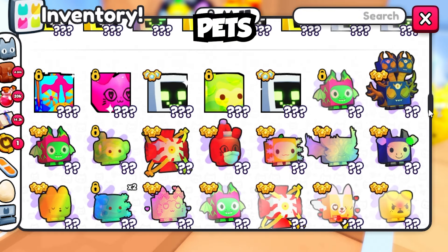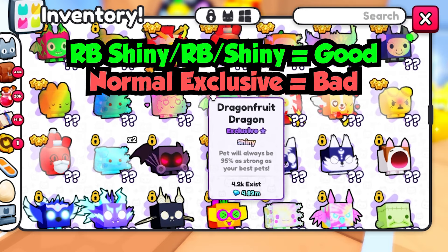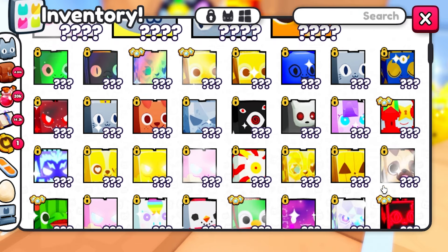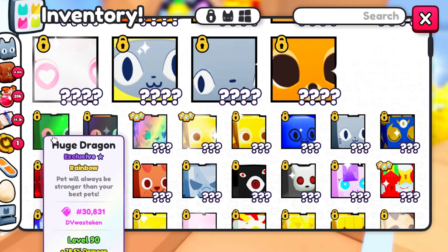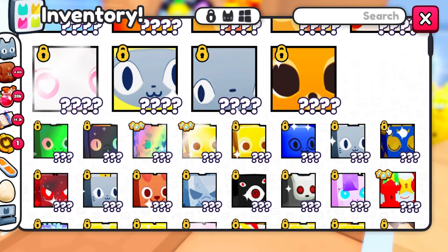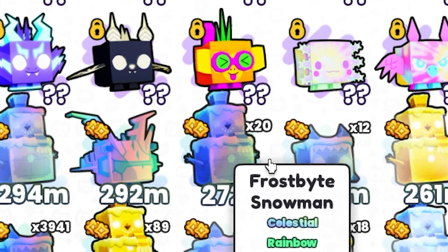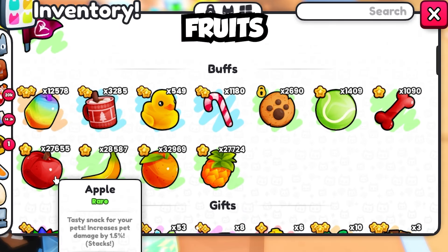You want to equip your best pets. A lot of people make the mistake of including exclusives in their builds — if you're including 85 percenters, 90 percenters, or even 95 percenters, make sure they're rainbow or shiny, or just take them out of your teams because they're not going to help you with damage. Huges are going to be best, golden huges are next, shiny huges are great, rainbow huges are amazing, and the best are rainbow shiny huges for maximum damage, especially if you can level them up. If you have titanics, use those. Otherwise, swap out non-shiny, non-rainbow exclusives for your highest damage stat pets, like rainbow yetis.